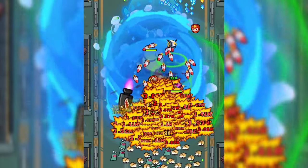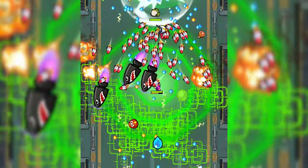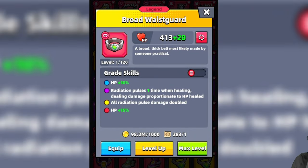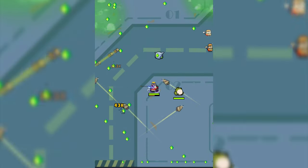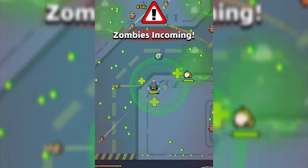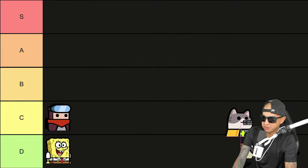Catnip is one of the most fun survivors in survivor.io to use. She has a unique skill including a medi-drone that will follow her around and release a healing circle. Where Catnip really shines is with the Broad Waist Guard — it will release a radiation pulse one time when healing, dealing damage proportionate to HP healed. So the higher the HP you heal, the more damage the radiation pulses will deal.